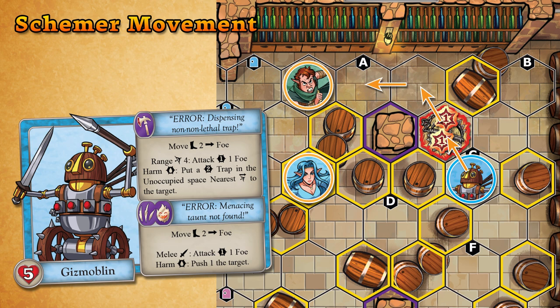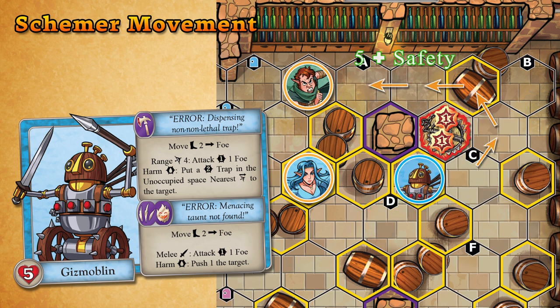In this example, the Gizmoblin is trying to move toward a foe, and the trap is forcing it to take a detour. While Gerke could be reached in just three dangerous spaces, the Gizmoblin will instead move toward Deirdre since it takes only four points of movement to safely get to Deirdre instead of five to safely reach Gerke.